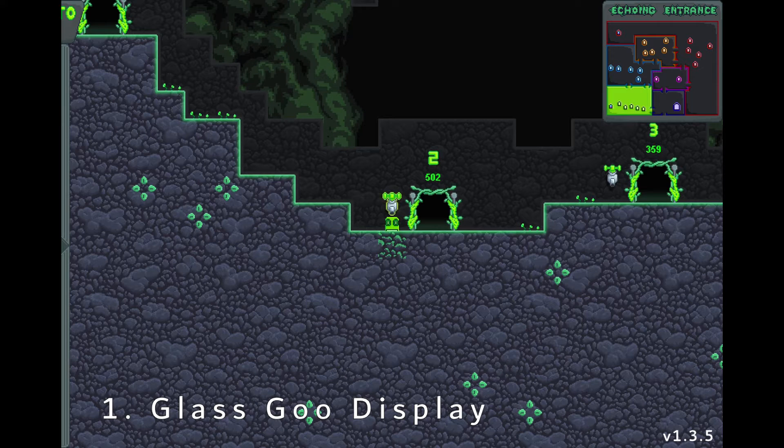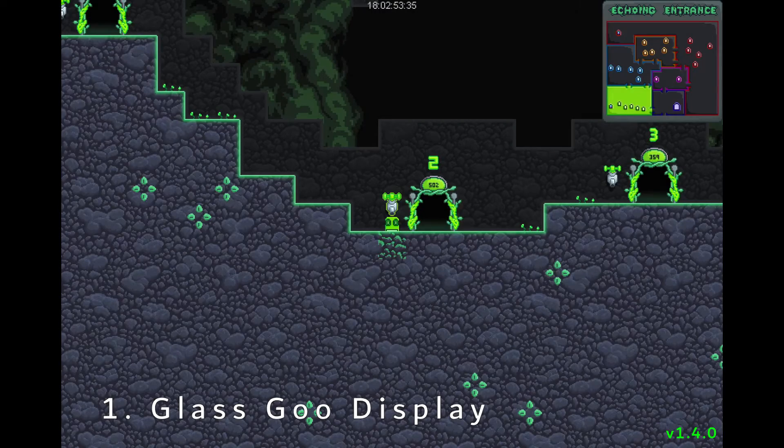To start off with, once you get into story mode, the first thing you might notice is that the GU displays for each level have changed. There's now a kind of glass GU display. It's been updated to fit in with the rest of the game.